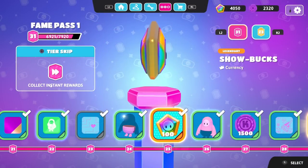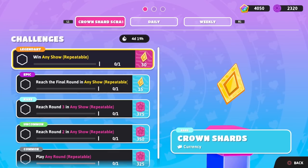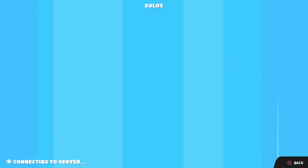Here is the Poly Bean costume that we unlocked for level 24 and 26 of Fame Pass 1. We're going to be showcasing this as we hop into some action in today's episode. There are plenty of quests and stuff to get done. I think we'll start with solos, but then we'll try to create a round playlist — sounds like a good plan.